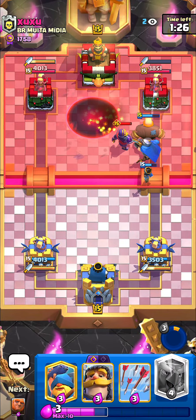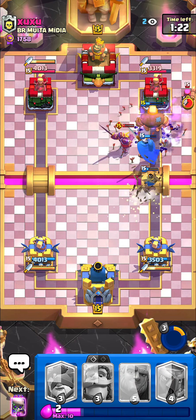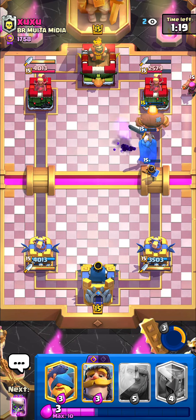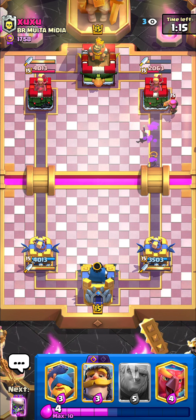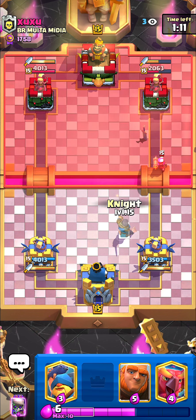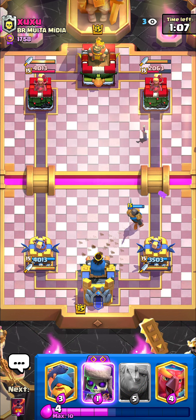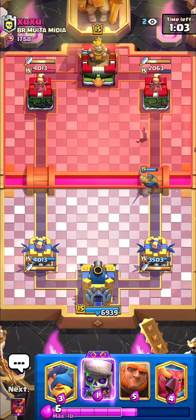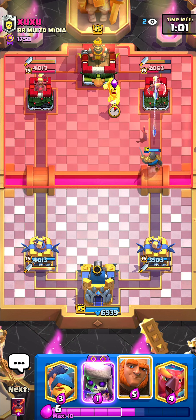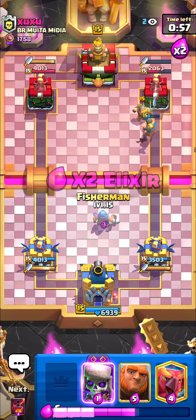That was really bad knight placement — he lost the tower. Wait, the evil skeletons took down the giant's health a lot, but that's a lot of damage for me. I'll just activate the king tower with my knight — boom, really nice king tower activation. Let me see what's next.